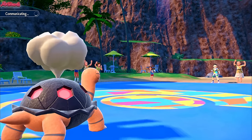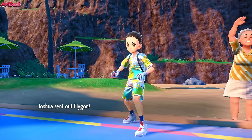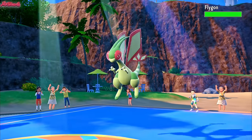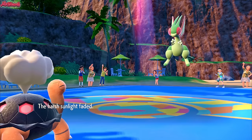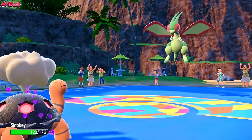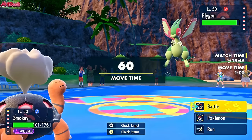U-turn is a very good play because now they get a free switch into Dondozo or Flygon. If the Flygon comes in, then we know it's going to Draco Meteor or Earth Power, one of the two. Yeah, Flygon comes in — they're probably going to Earth Power us. I don't want that, but I also want to get rid of my hazards. The sunlight does fade, but I really need to get rid of these hazards.